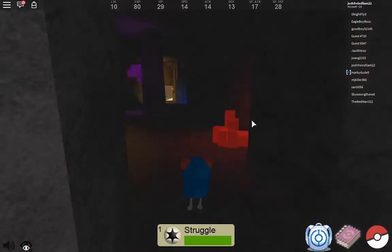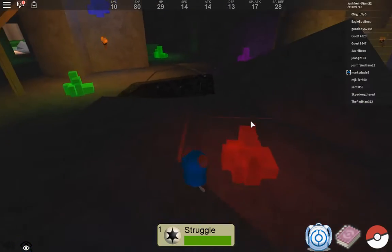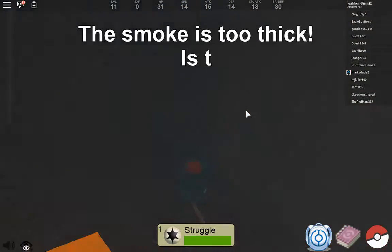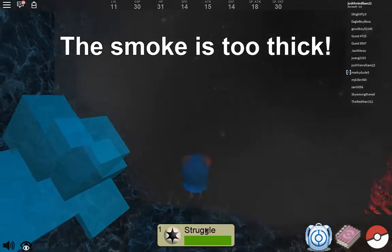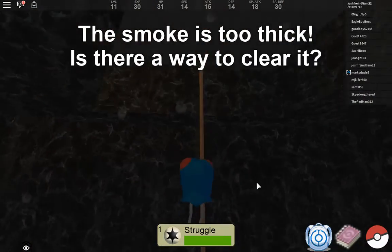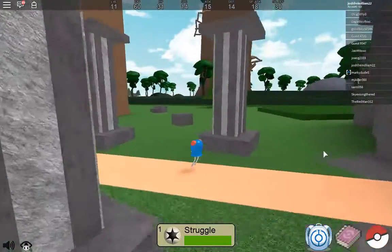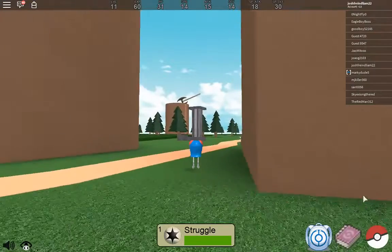I'm gonna check this place out. Whistleboro Cave. Smoke's too thick. Holy cow. Is there a way to clear it? You struggle! Nah, it's not gonna work. Climb the rope - climb Tentacool with your zero arms. It doesn't look like they've got Tentacool yet in the game. I don't know why. Maybe you just need to get him as a separate one. It's not saying I can evolve. Quest log.